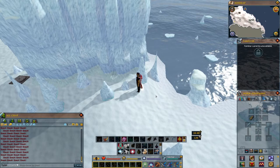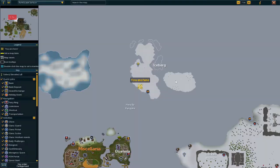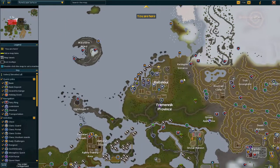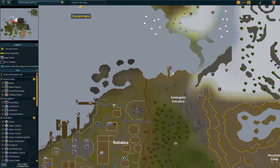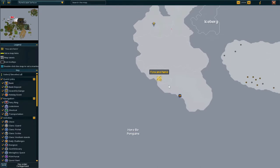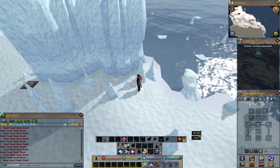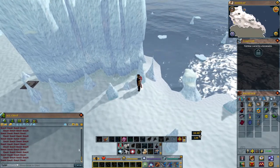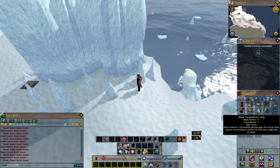There are four possible locations and I'll show you all four. I have the one on the iceberg, so you would go to the Fremennik province, take the iceberg boat over here, go to the iceberg, and for me it's right here. Once you hear the four block sounds, this is how you do it.